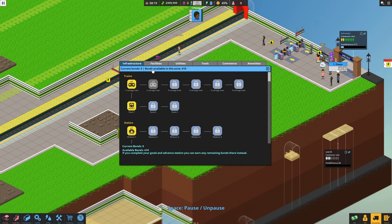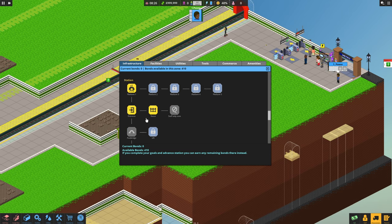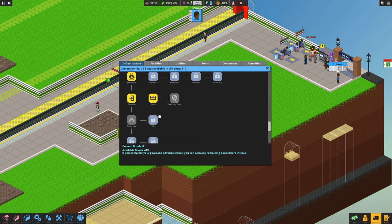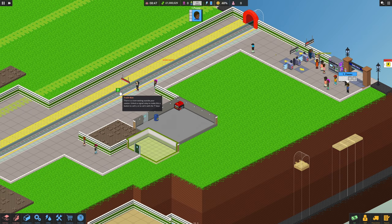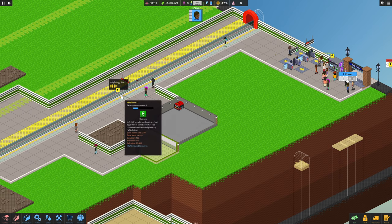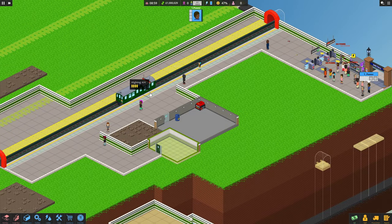Unlock new tech using your procurement department. Going to procurement. Bonds available in this zone: 410. That's a good starting point I guess. We haven't got any bonds yet. You have to keep clicking on the trains, telling them to come - this is how you get your bonds.